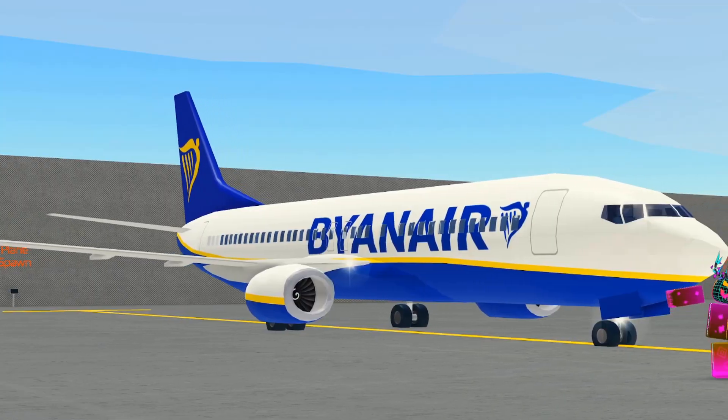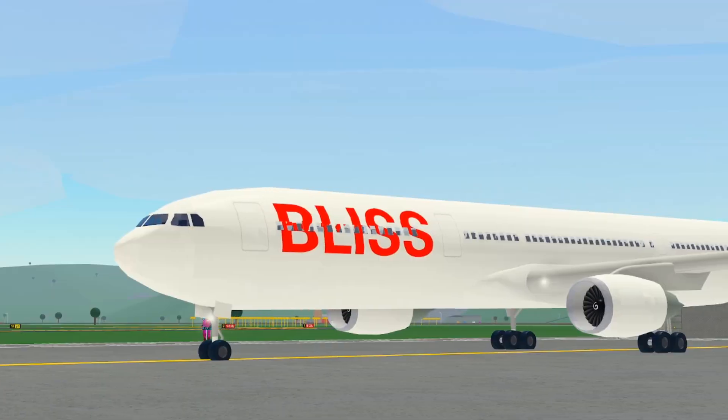The new airline liveries include Bionair, North East, Bliss, and Sprit.